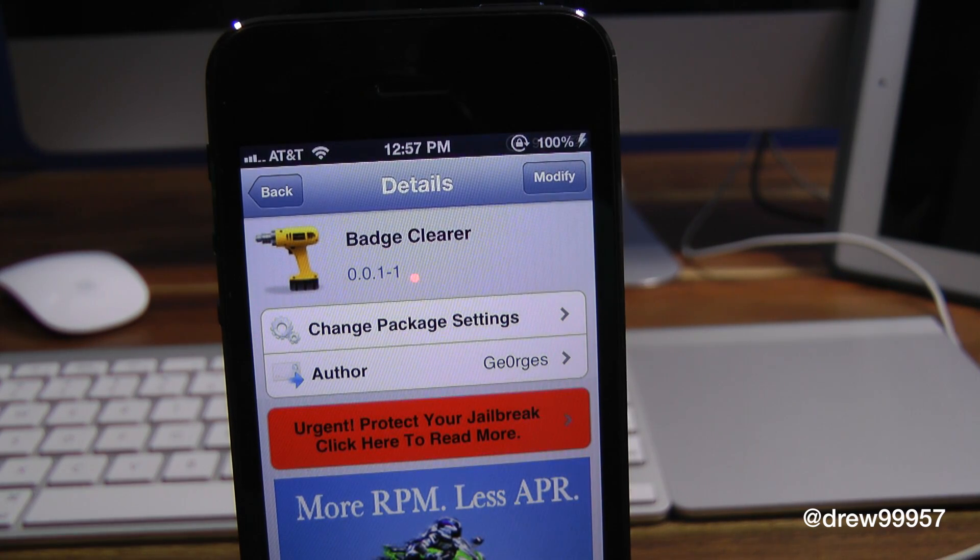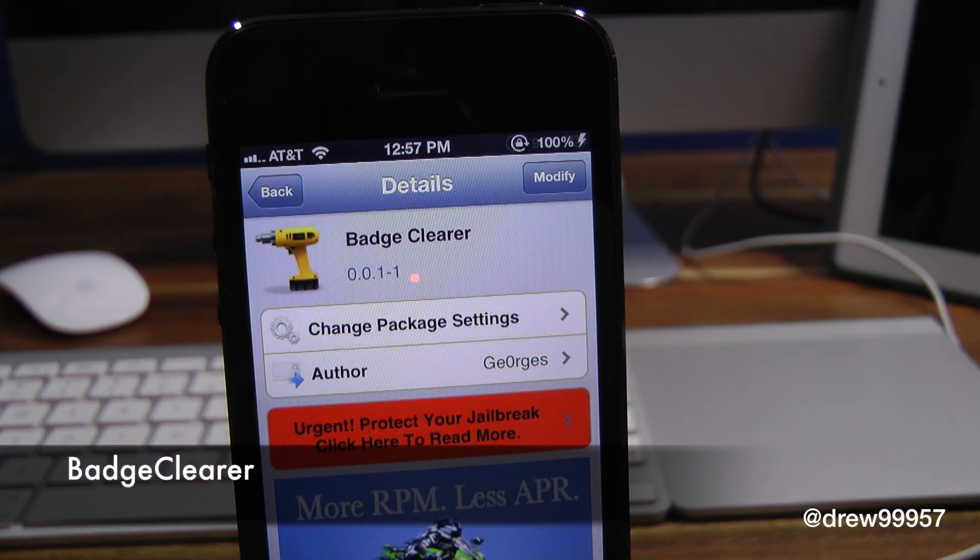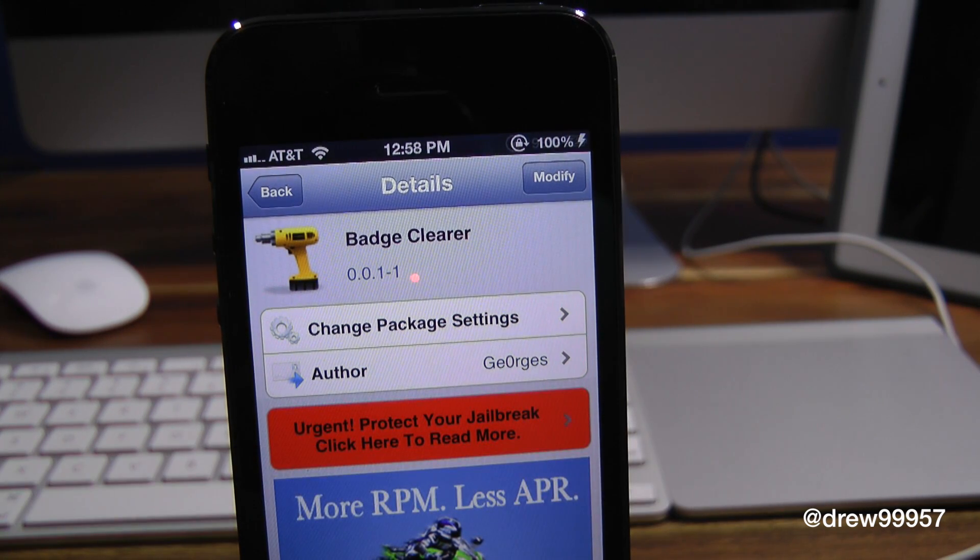What's up everyone, Drew Pickens here. We have a Cydia tweak review — this one's on BadgeClear. You can find this one inside the Cydia store for free. What this tweak allows you to do is simply give you the option to get rid of those annoying badges on top of your applications on your device.